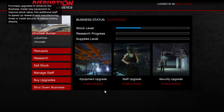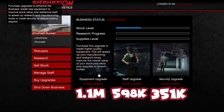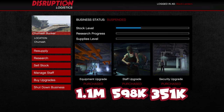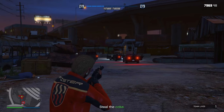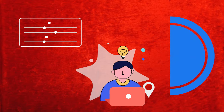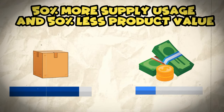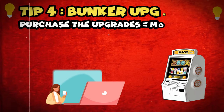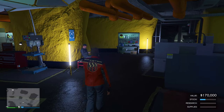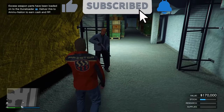Pay close attention to these upgrades — they will improve your bunker drastically. The upgrades are: equipment upgrade, staff upgrade, and security upgrade. I know they're extremely expensive, but without them your staff will use all the supplies and barely produce any stock — it's 50% more supply usage and 50% less product value. The equipment and staff upgrades install higher-end machines and staff to improve production, while the security upgrade reduces the chances of getting raided.